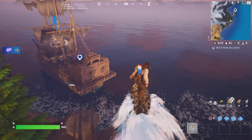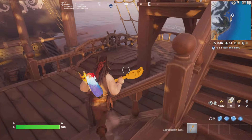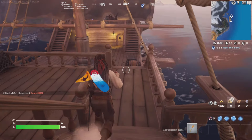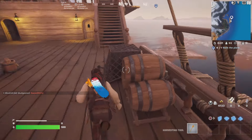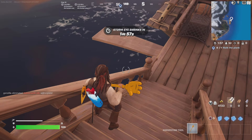So there's the pirate ship, and just note there is one plank. The plank looks like a diving board. Once you go onto the diving board, it's right here coming up on your right side. The plank is right there — just walk into that plank and the challenge will complete.